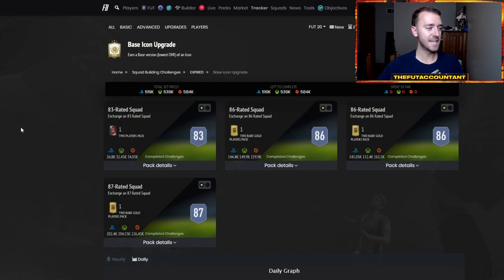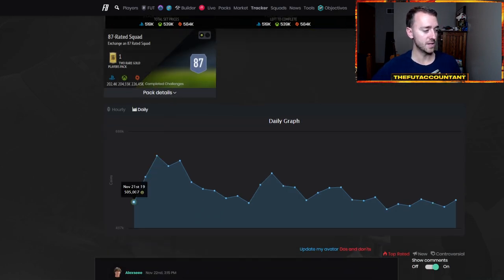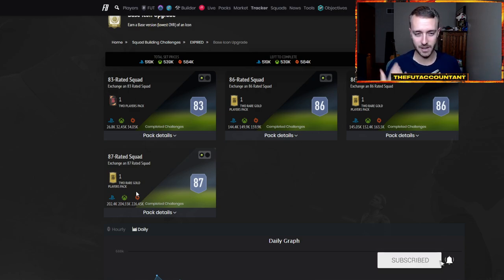Last year, coming into the week before Black Friday, we had a base icon upgrade SBC and this was game-changing. This was huge for FIFA because it was the first time this early in the game that we had a repeatable base icon upgrade. People went crazy for it — look at this, 500K the first day it came out. This SBC was dropped on a Thursday or Friday at 3 p.m. UK time. Nothing happened for two hours and then they dropped this SBC and the market went wild.